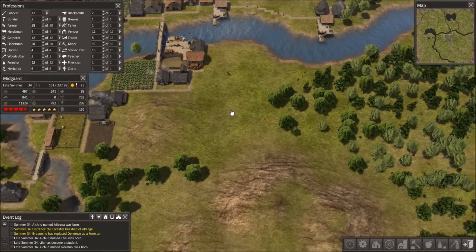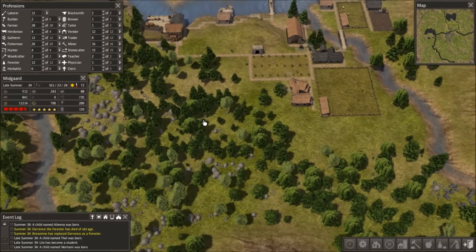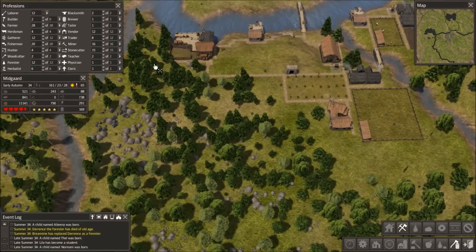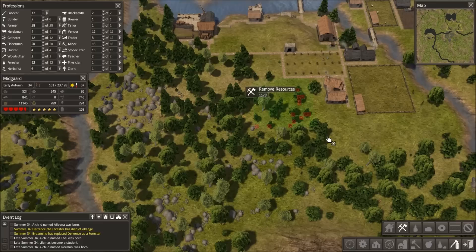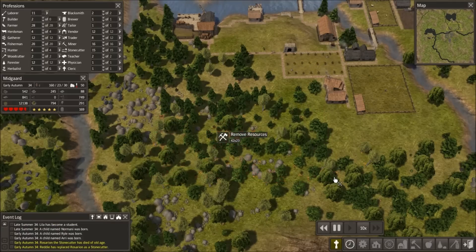We've got plenty of space over here. We've got hunters working. Actually, I should clear out some of these trees — we just have so much space. So let's do a clearing of resources, which will get us some more wood and some stone. We're just gonna clear all this stuff out. Am I on max speed? I am. Get to work!